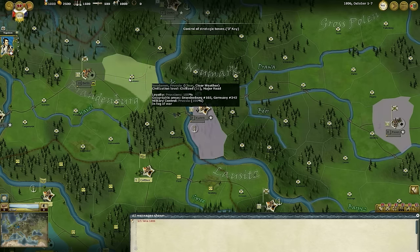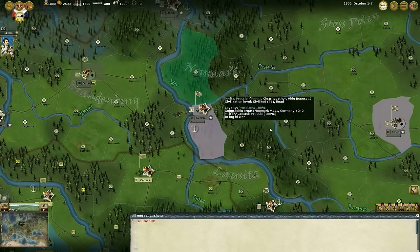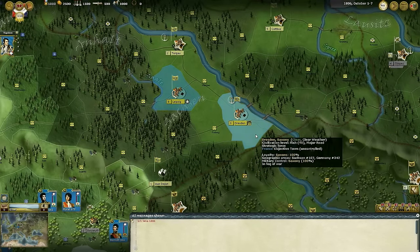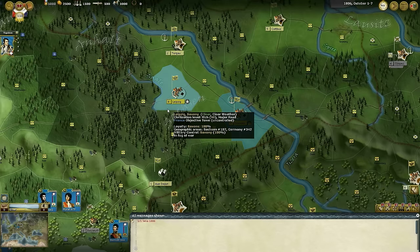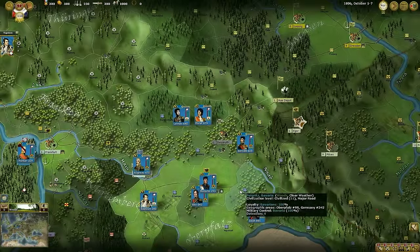I'll highlight that now using the objectives filter, whose shortcut is the numerical key three. Berlin is a very important objective for the French in this scenario, and that's no surprise. Dresden and Leipzig, going through Saxony — an ally of Prussia — are also important. We will now plan our moves on the map accordingly.